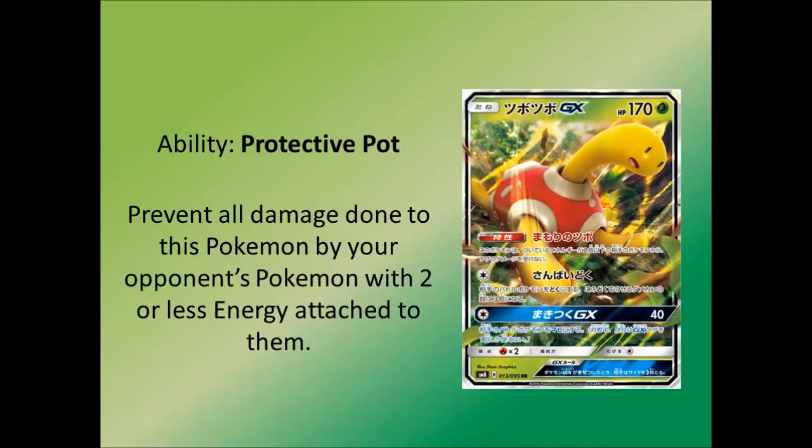It's pretty sweet. If it were three energy it would be busted — absolutely ridiculous, there's no point in printing it. But covering two energy is a nice bit of ground, especially against Zoroark. BuzzRoc can still do Knuckle Impact which will obviously get a KO with a Choice Band, so that's fine. But I like the ability — I think it's a nice saving grace for this thing, and probably the best thing about this Pokémon.